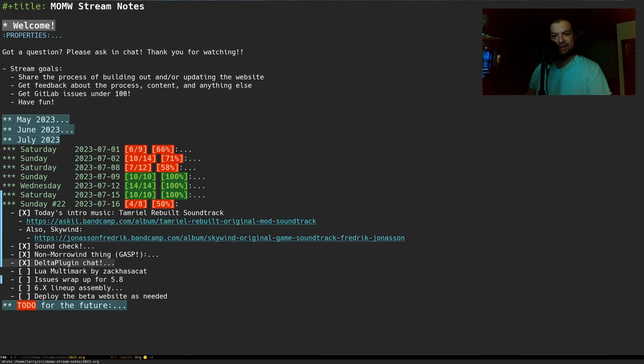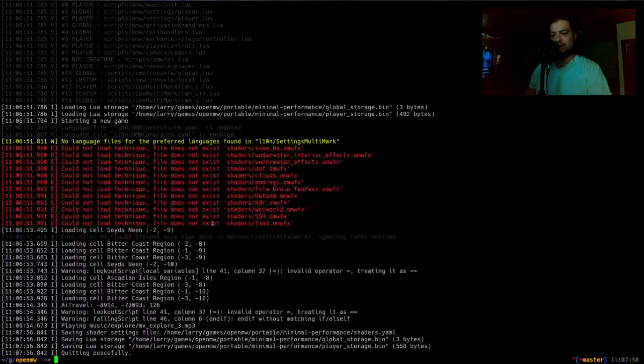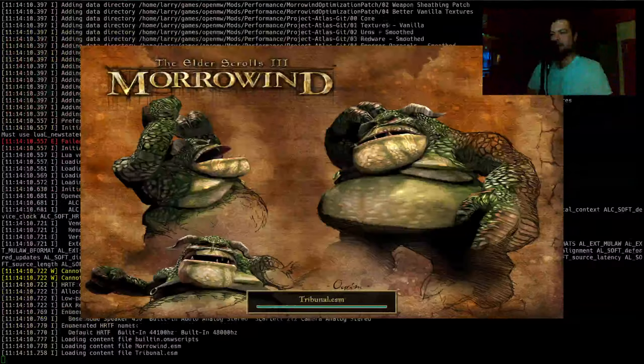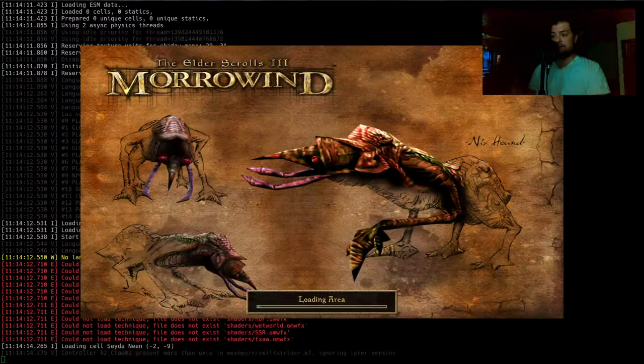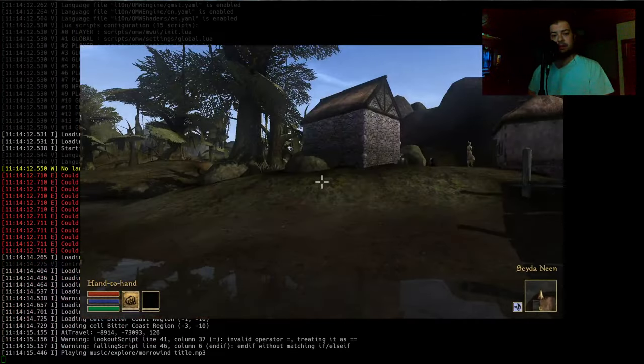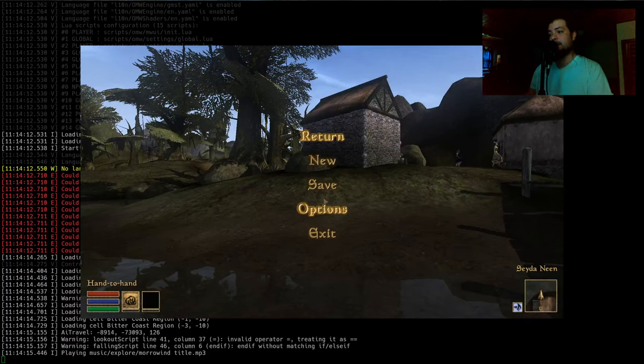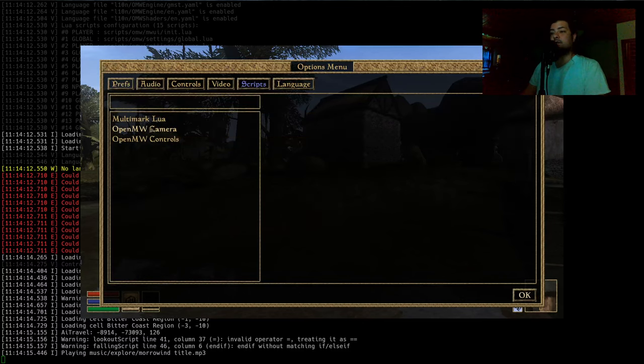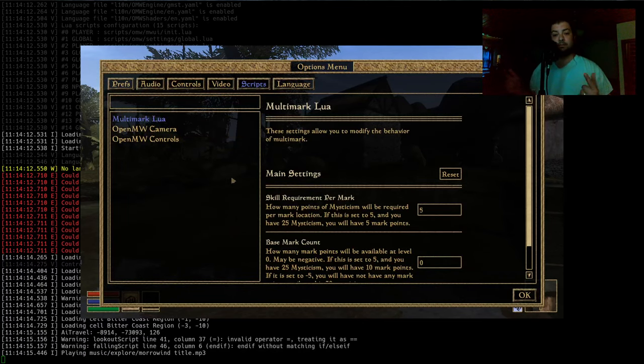Now I just want to do a quick look at this Multimark mod — I really want to play it. Big thanks to Zach for adding the mysticism scaling. I asked him about it and he did it. This looks great — as far as I'm concerned it's 0.48 compatible. Once Zach releases it, it's going on the mod list and will replace the legacy Multimark mod.